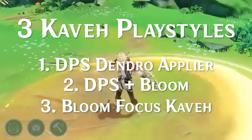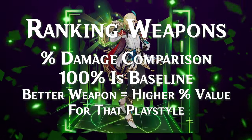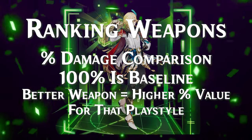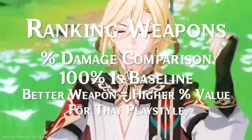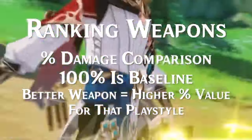Each of the weapons is going to have a percentage value next to it. 100% will be the baseline amount. If a weapon is better than that, it'll have a higher percentage — 110, 120, 130 of the expected value compared to the baseline. If it's weaker, it'll be 96, 90, or 70 if the weapon is really bad for that particular playstyle.